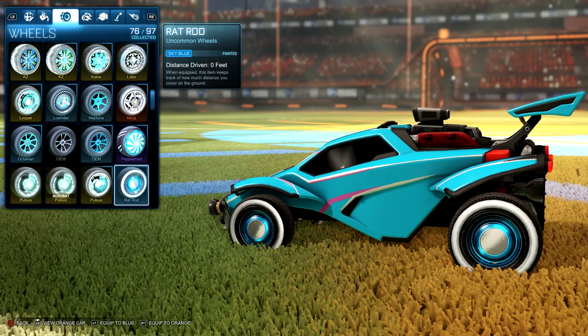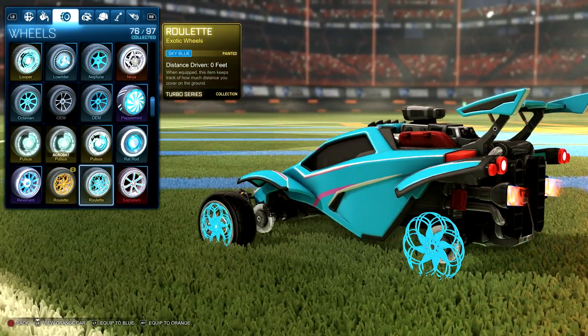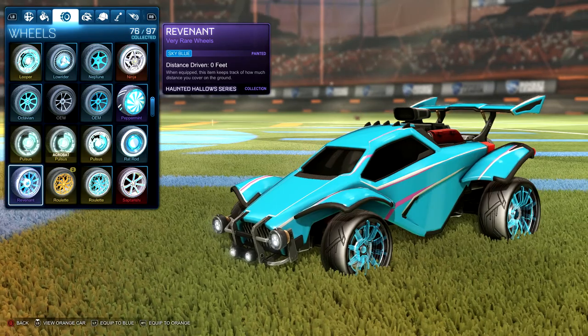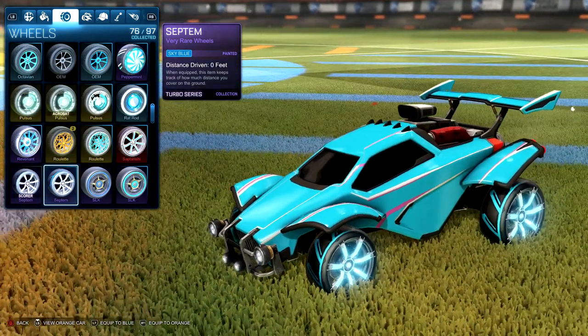Rat Rods. Sep de Rishi. The Roulettes. Revenants — again, one that's kind of close to the original color. Septim wheels — got a nice glow to them.